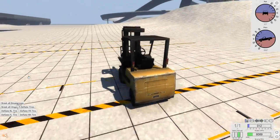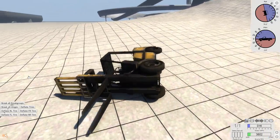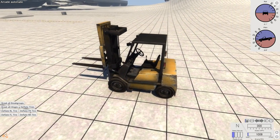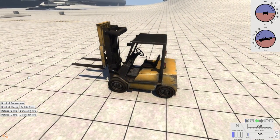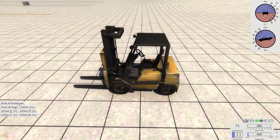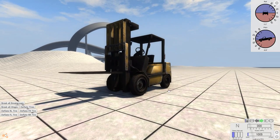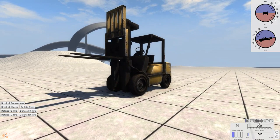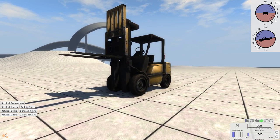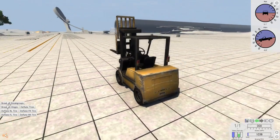If you raise the fork, the weight distribution is even worse. To raise the fork — before people ask — there are basically three different ways. The first is if you use the keyboard, you use the greater-than and less-than keys, or the comma and period keys — the same thing on a US keyboard layout. Basically whatever you use your blinkers for normally in this game. Next, you could just use the on-screen display. And thirdly, if you use an Xbox-style controller, you could hit left and right on the D-pad.